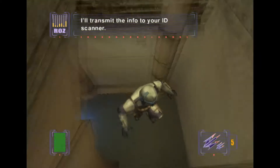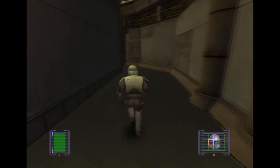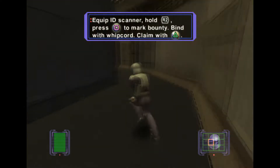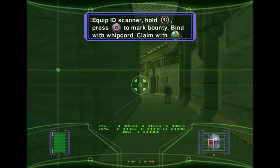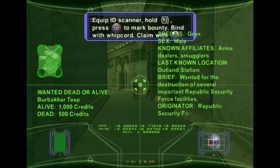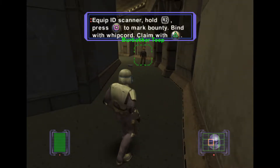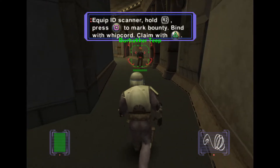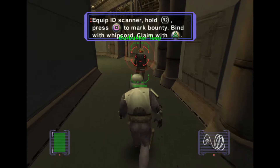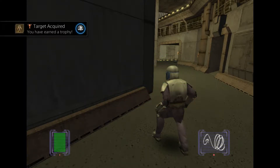Nico's thugs have decent prices on their heads. I'll transmit the info to your ID scanner — that's Roz who's supposed to be helping us. Hold R2 and press square to mark; bind with the claw and claim with triangle. You want to claim your bounties alive for the extra money. Alive: a thousand credits, dead: 500 credits. So this is a really cool mechanic. Let's mark them and get the whip cord out. Perfect — got a trophy for that too.